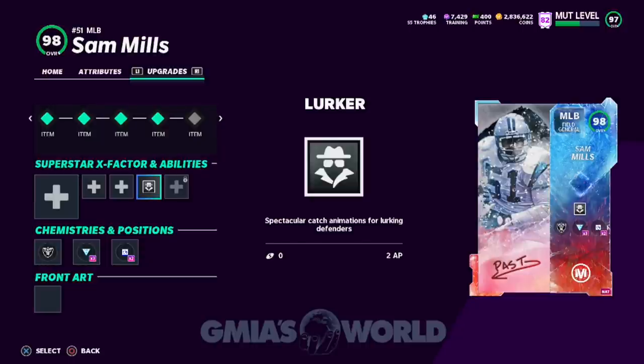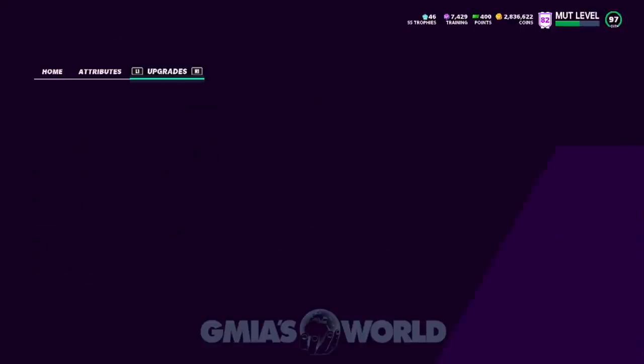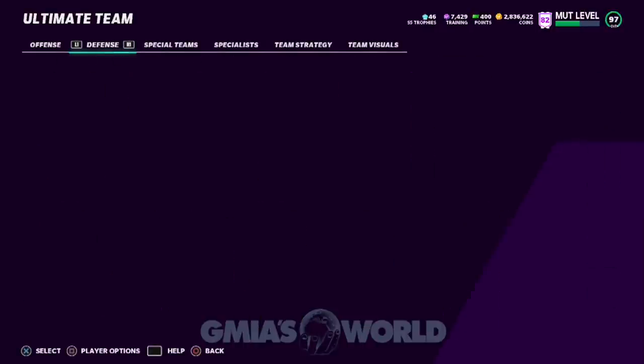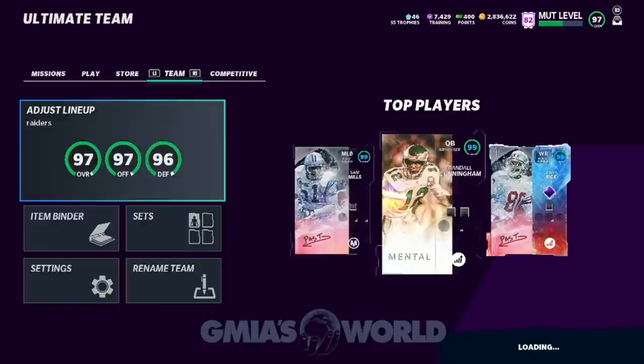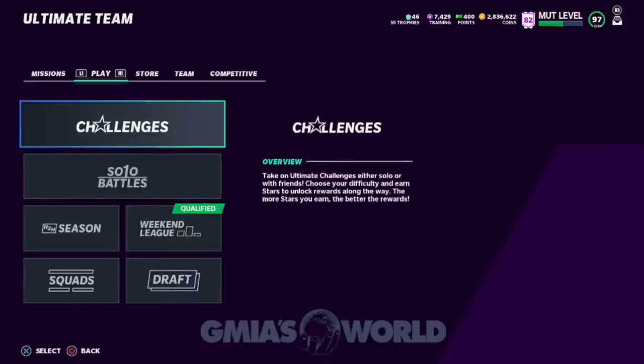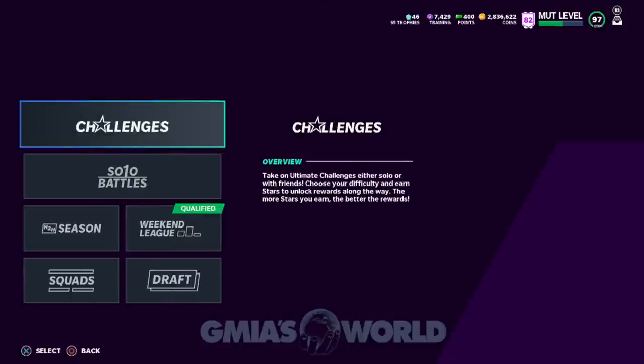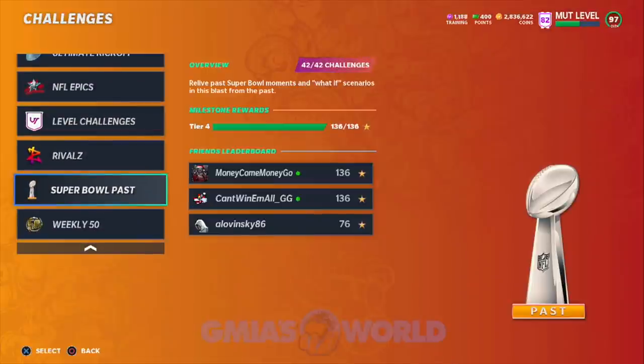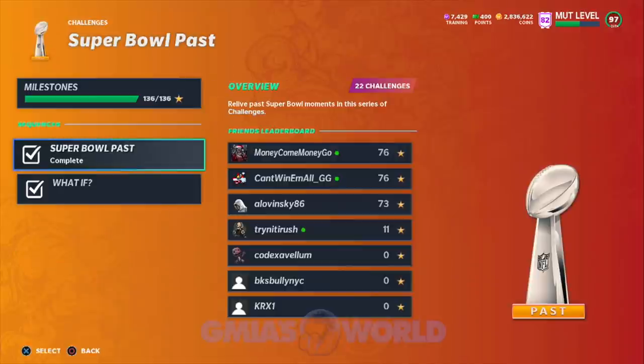So you're going to go ahead and get Lurker and put it on Sam Mills — that's number one. Then you're going to go to a specific challenge to get that done. You're going to find that inside of the Super Bowl past challenges. Shout out to everybody that contributed to this in the previous video, giving out your ideas and saying which way is pretty good. Finding the right challenge is half the battle, then it's about how to do it so it's easy for everyone.